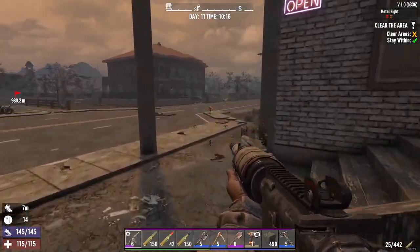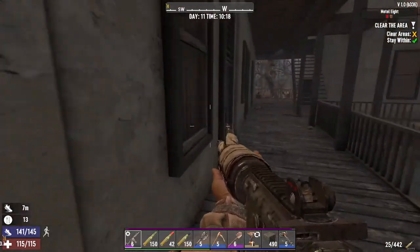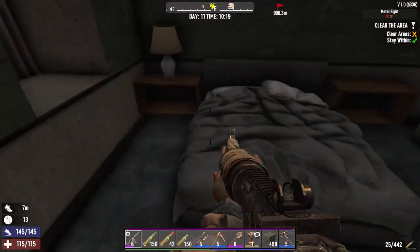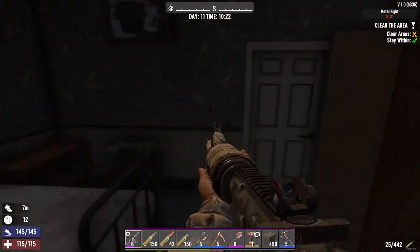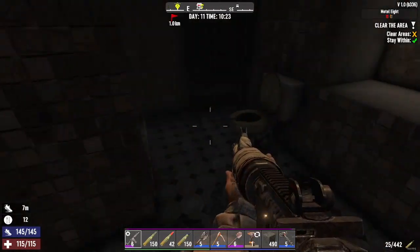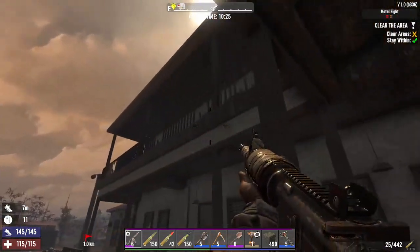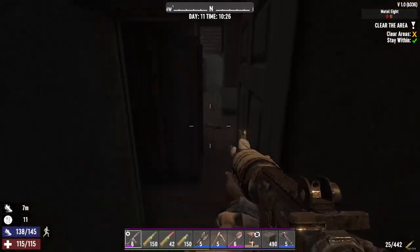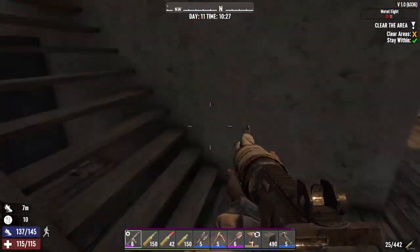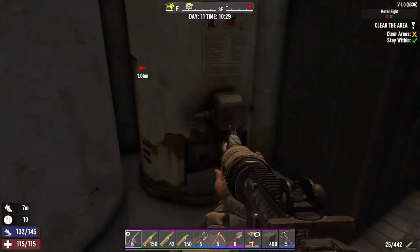Hello everybody. I just wanted to talk about a good way that you can gain experience in 7 Days to Die. The way I'm referring to is Clear Quests, where we have to go to a location and clear every single zombie. Clear Quests are quite good for this because you cannot complete the quest without killing every single zombie. And if you get a larger location like this motel, you can have quite a few to defeat, which increases quite largely the amount of experience that you gain.